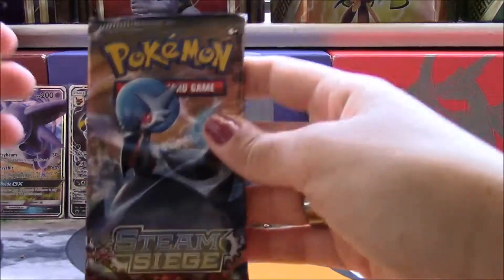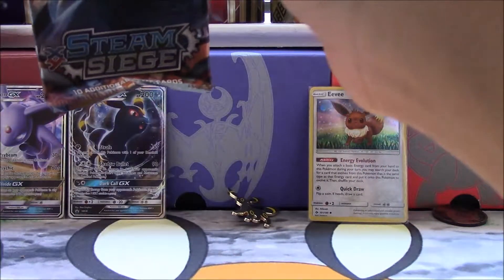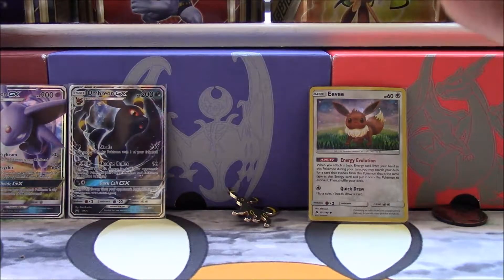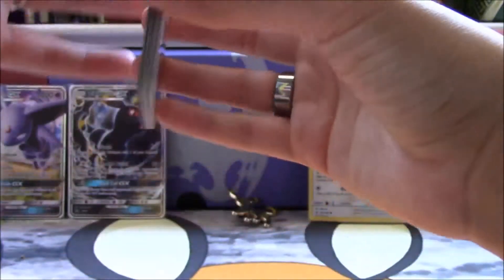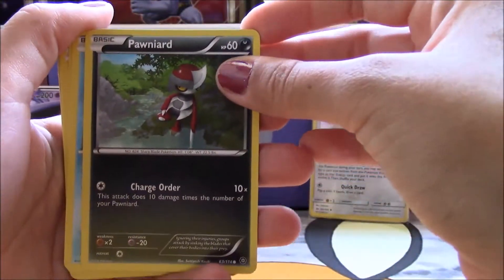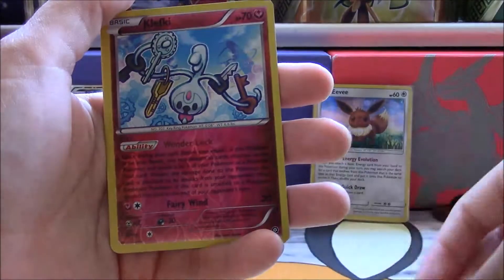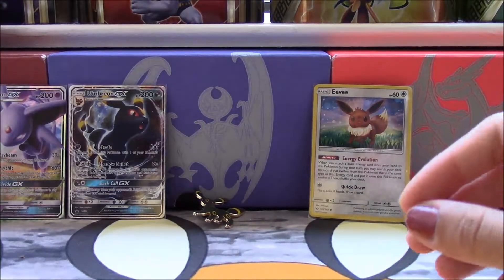Now we're going to do Steam Siege. So we are finding out about a lot of really exciting stuff coming up in the next couple months. After Burning Shadows, the next expansion, I believe, is called Shining Legends. That's supposed to be out in October. Baxter made a video where he was on Pokebeach just looking at some of the stuff that's coming out, so you guys should check that out because it's really exciting. It was a green code, so we'll just go through it kind of fast. Oshawott, another Nidoran, Gurdurr, Minccino, Lampent, Braviary, Nuzleaf, Reverse Holo Klefki, and an Avalugg.